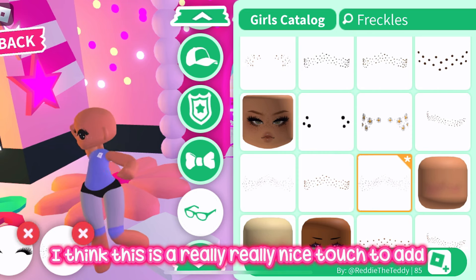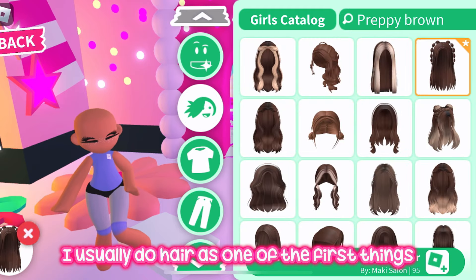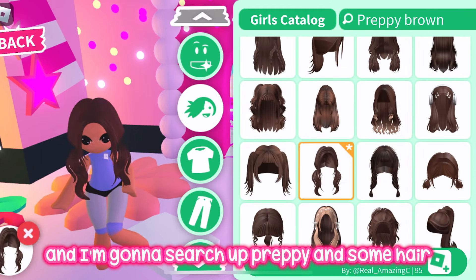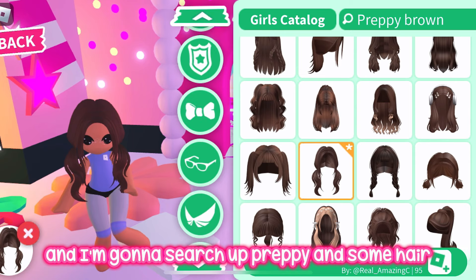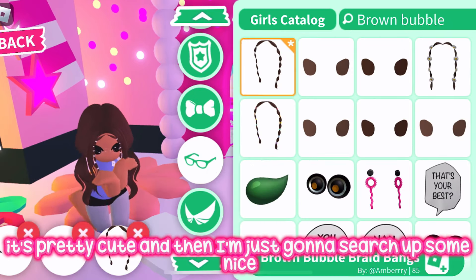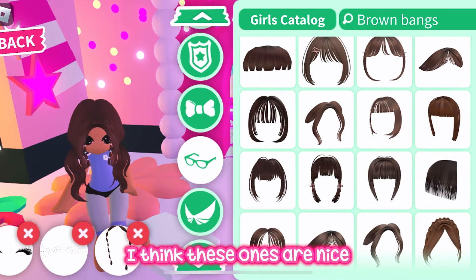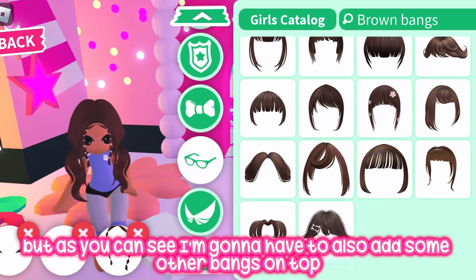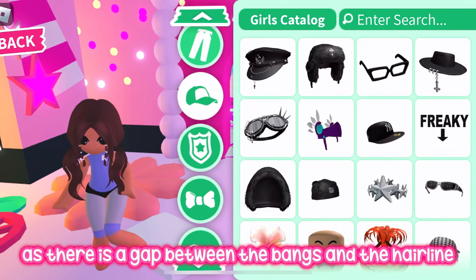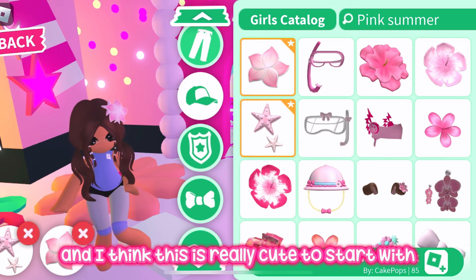I usually do hair as one of the first things, so I'm going to search up 'preppy' and find some nice hair — I think this one is pretty cute. Then I'm going to search up some bubble bangs to go with it. As you can see, I need to add some extra bangs on top because there's a gap between the bangs and the hairline, and I think this looks really cute to start with.